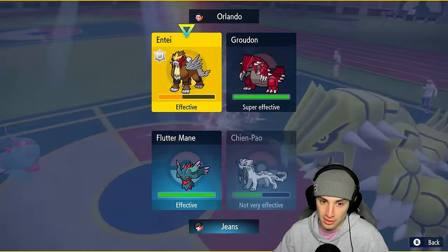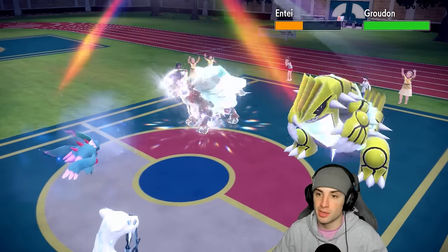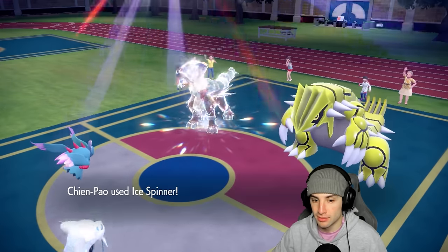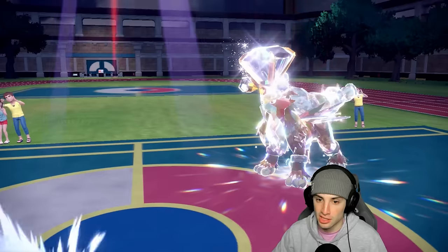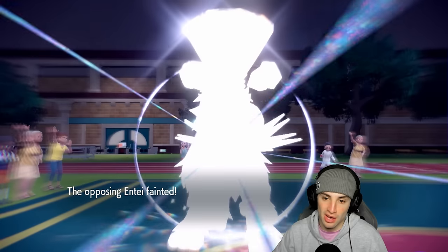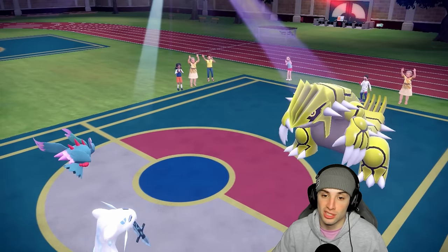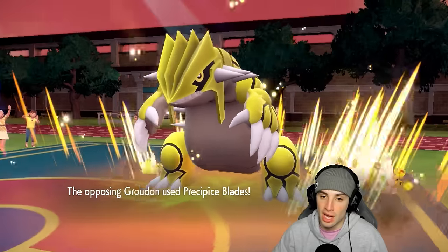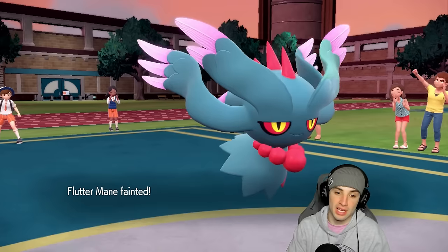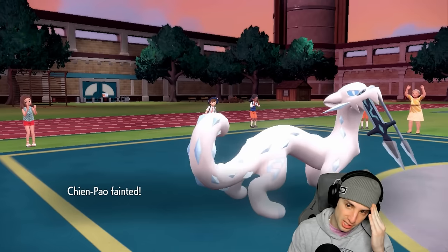I'm gonna go for Icy Wind and Ice Spinner trying to KO Entei — and slow down everything. But Entei's Clear Amulet, so that kind of sucks. Another Sacred Fire is coming — that's fine. We get rid of Entei. Clear Amulet on Groudon is a bit tough, and Precipice Blades is gonna come out most likely. Unless RNG keeps failing our opponent — let's see. They earned this one. Precipice Blades hits — and Fluttermane dies. We're gonna lose.